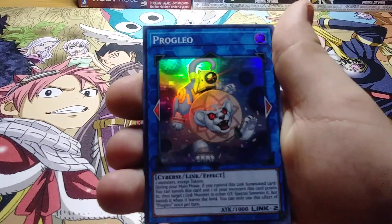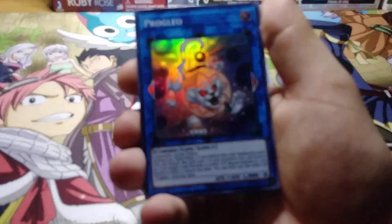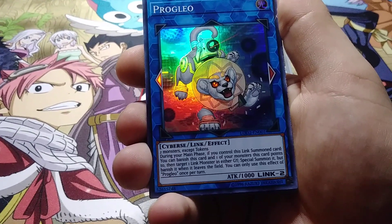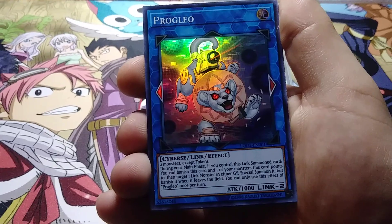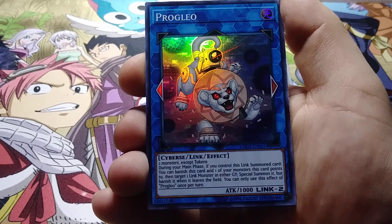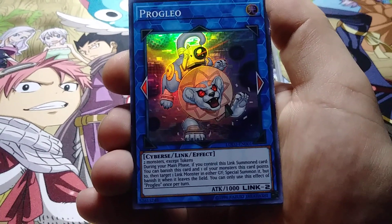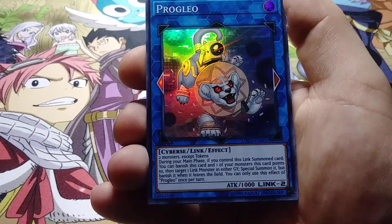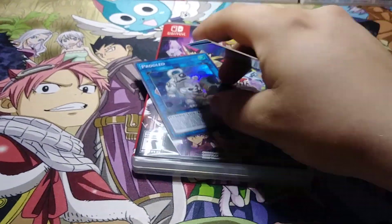Alright, so we have Prog Leo — two monsters, except tokens. During your main phase, if you control this Link Summon card, you can banish this card and one of your monsters this card points to, then target one Link Monster in either graveyard, special summon it, but banish it when it leaves the field. You can only use this effect of Prog Leo once per turn. So that's pretty cool.